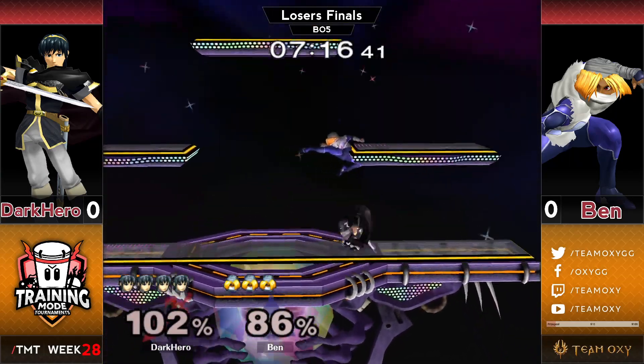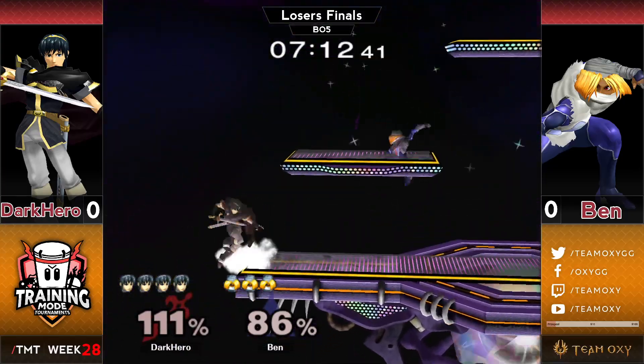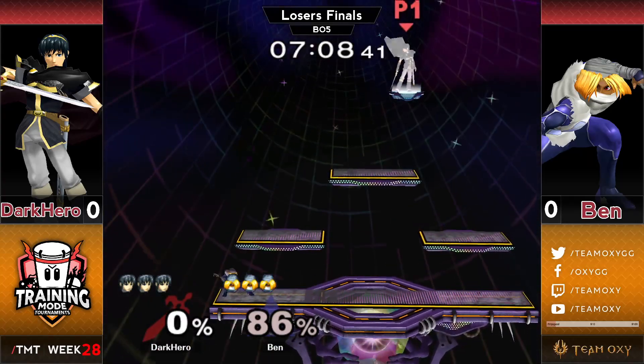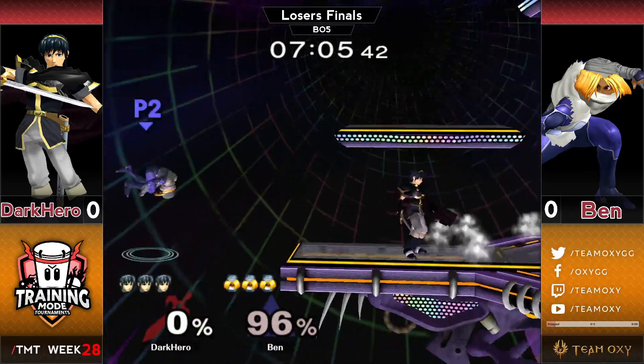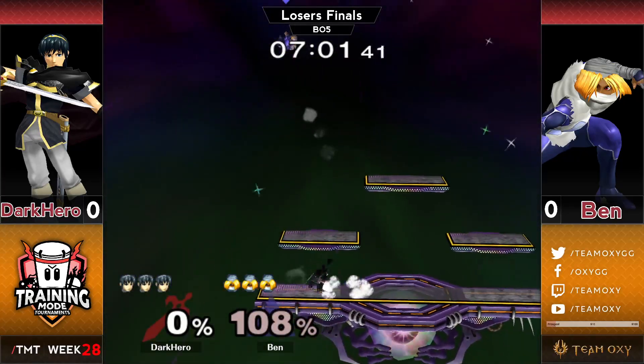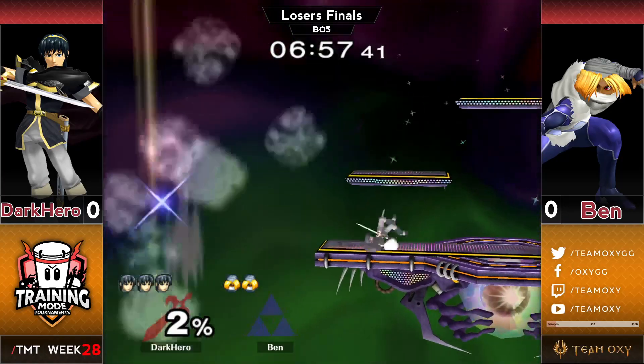Great om-sta tech and the fastball on the ledge — great defensive option from Ben. He finds a rising nair, just brute-forcing his way through, and Ben's back in control, not letting that early death haunt him. He's still behind to be sure, but he's looking good. Quick movement onto the ledge and a setup for an up tilt into down tilt.